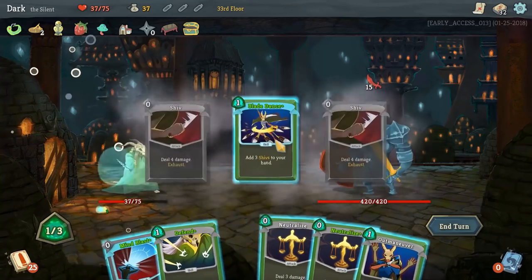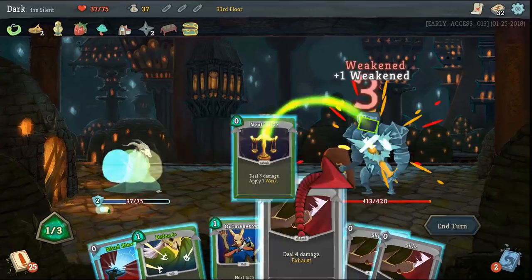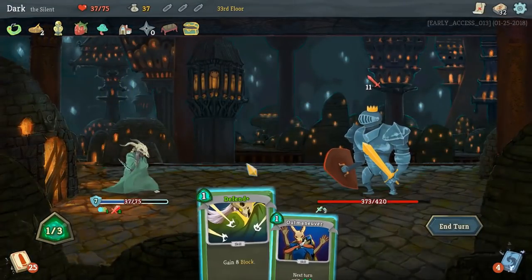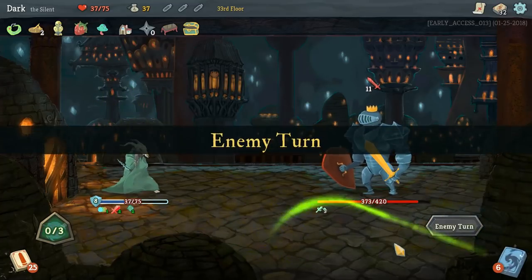Here I'd like to showcase a fight against the Champ, who is one of the bosses you can run into on the second wave of a Slay the Spire run. The Champ has a lot of HP and I'm currently playing a fast attacking build that gets a lot of attacks in one turn.